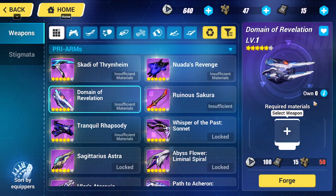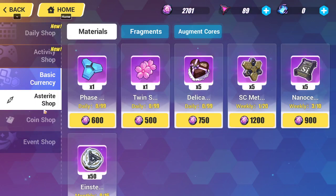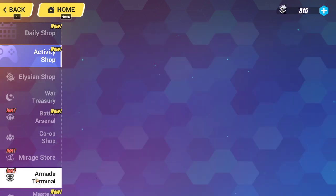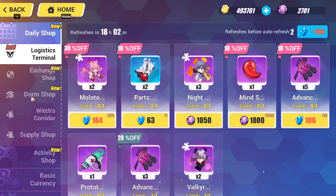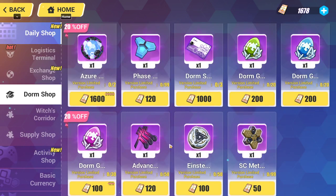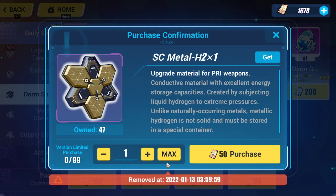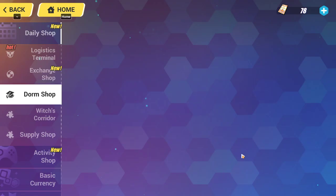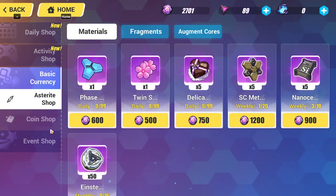Yeah, we do have the weapon. Hold up. This one's right. Astride — there's also in the dorm shop. Hold up. What have I been missing? Do I not need Astride? Right, oh it's that cheap. Oh, it's just one, not five. Okay. Yeah, we'll save for those. We'll buy these — these are the ones we really need for the future. The other ones we should be able to get easily in the asteroid shop. Yeah, it's 20 weekly times five, so it's actually a hundred. So we should be fine with just this.